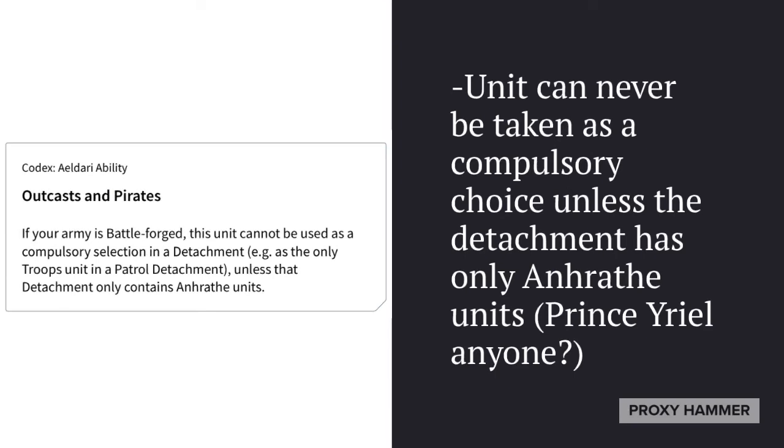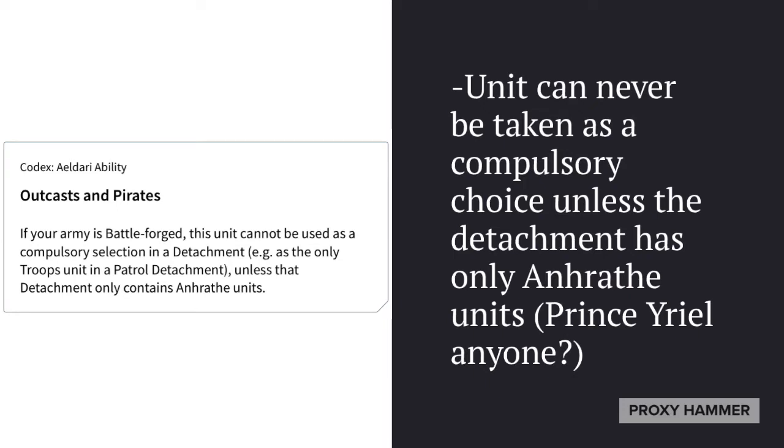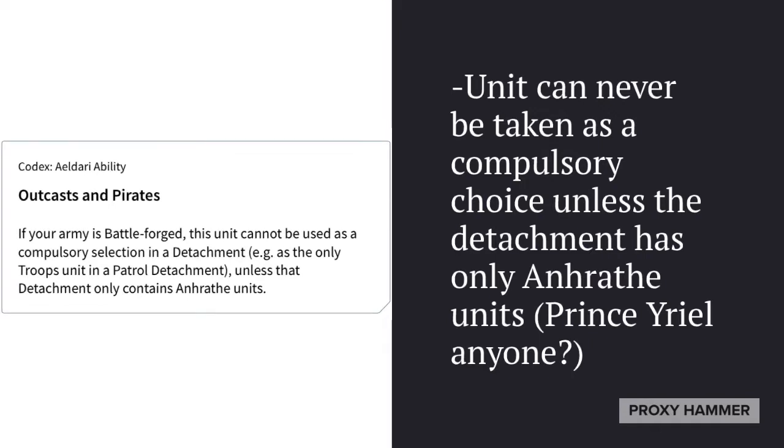Here's the reason why people don't take them: because of their Outcasts and Pirates ability, the unit can never be taken as a compulsory choice unless the detachment has only Enrathae units — so other Corsairs or Prince Yriel. Prince Yriel is an Enrathae unit, which means you can have a detachment entirely made up of Corsairs if you include Prince Yriel in that detachment, at which point they count as compulsory because every other unit is also Enrathae. This basically opens up the possibility of taking a patrol detachment of Corsairs and having them count as compulsory choices, though I don't really see much reason to do that.